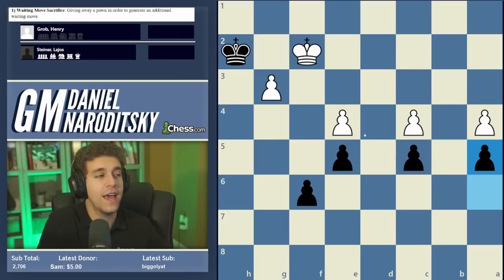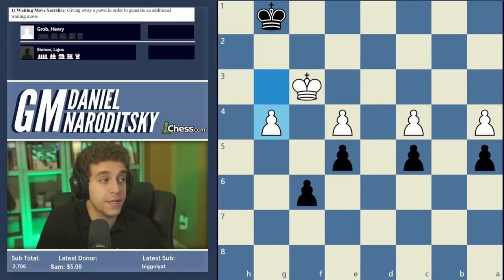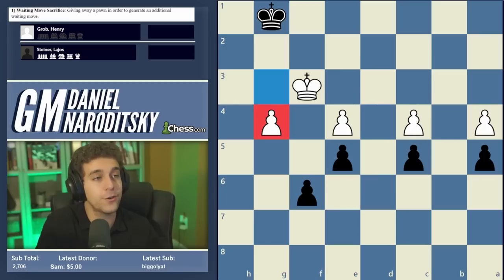White is once again in zugzwang. Grob plays king f3, Steiner plays king g1, and then Grob plays the most resilient move — g4. This is a super resilient resource, and not only does black have only one winning move here, but black has to find that move or risk losing. Pause the video and figure out where black's king should go, and try to calculate until the end of the line.